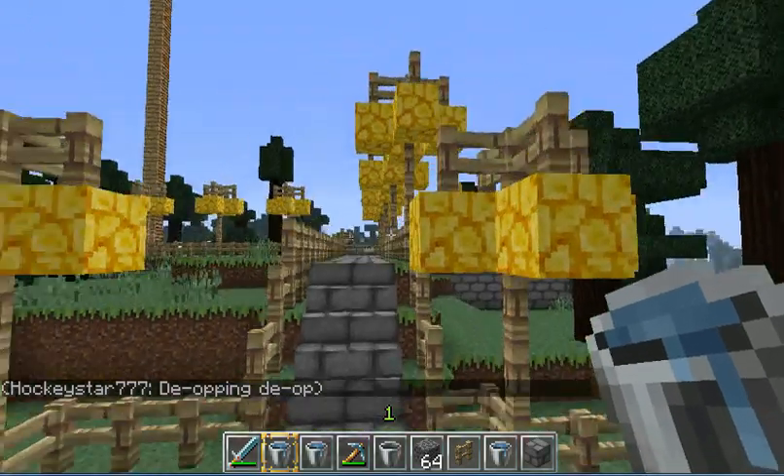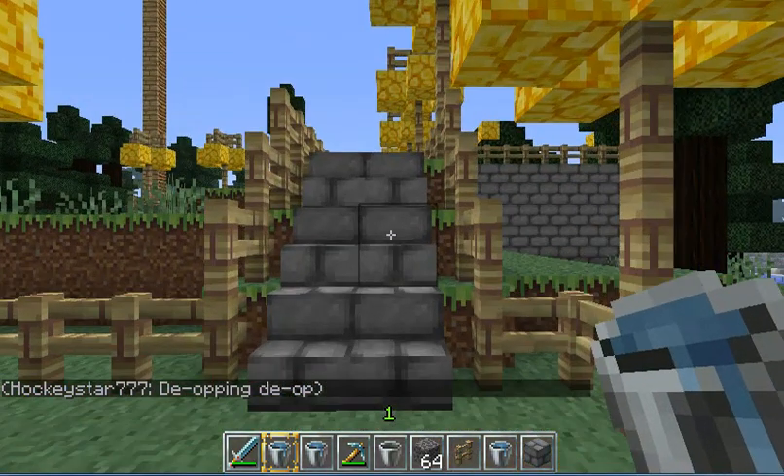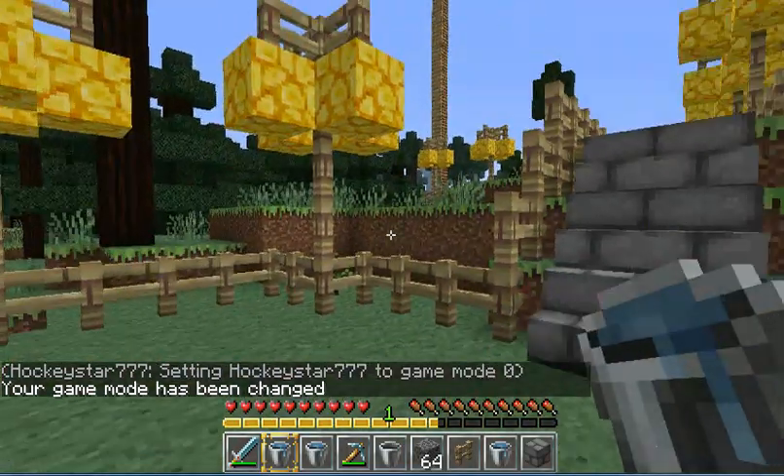Next is /gamemode, and then you do the player name — so hockeystar777 — and then zero is survival and one is creative mode. So I'll do zero and now I'm in normal survival mode.